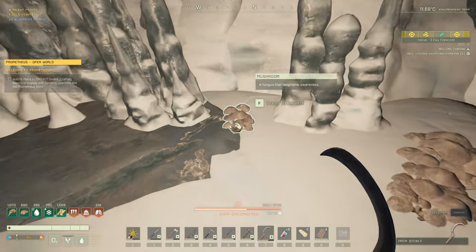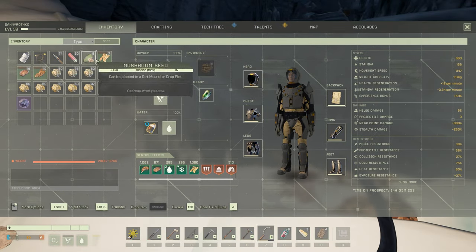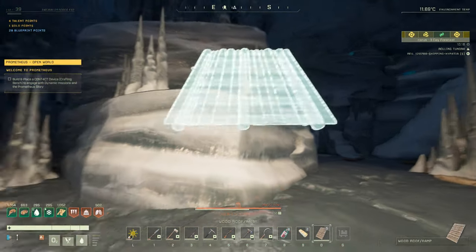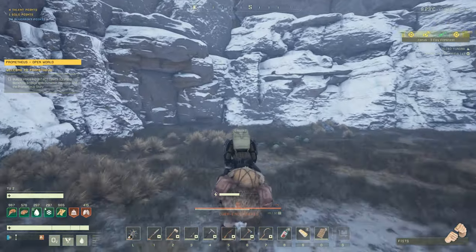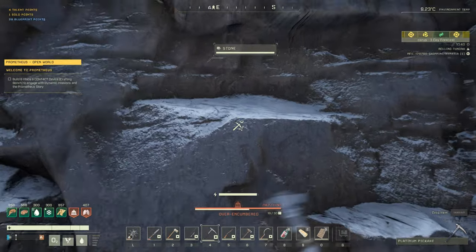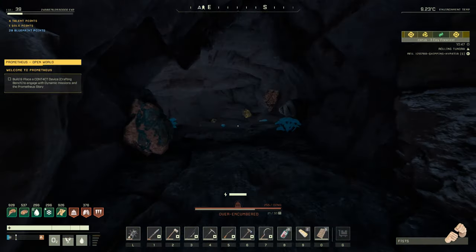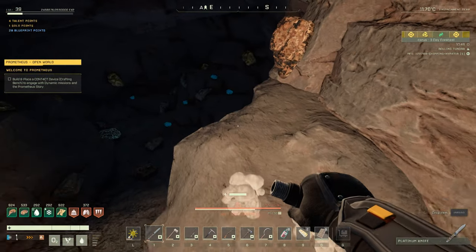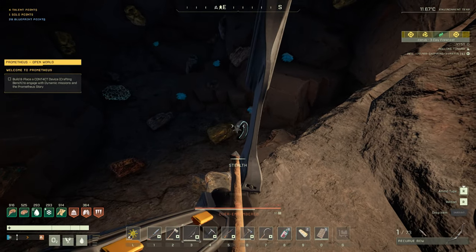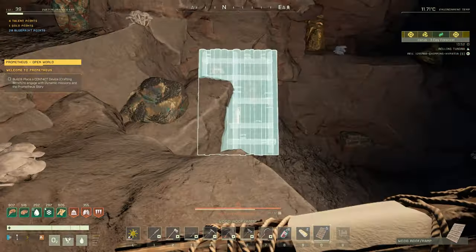We do have another cave right in this little crevice in the corner here — another rock wall, so we're going to mine through this and see what we can find inside. This cave is looking like one of those small ones. There's a little bit of titanium right there, and we got some exotics — very nice. I do see our worm friends are waiting for us down at the bottom. Let's build our ramp down there, grab up the titanium, maybe the platinum too, and those exotics of course.